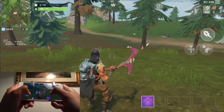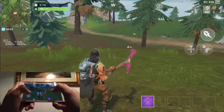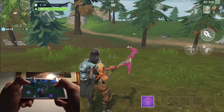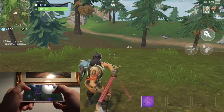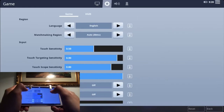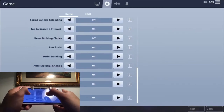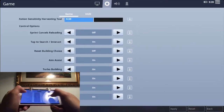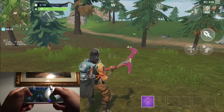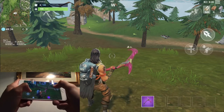I'm using a controller here — I've got the jump button and on the left side I've got the fire button. In the settings, you need to turn on turbo building. Make sure turbo building is turned on.